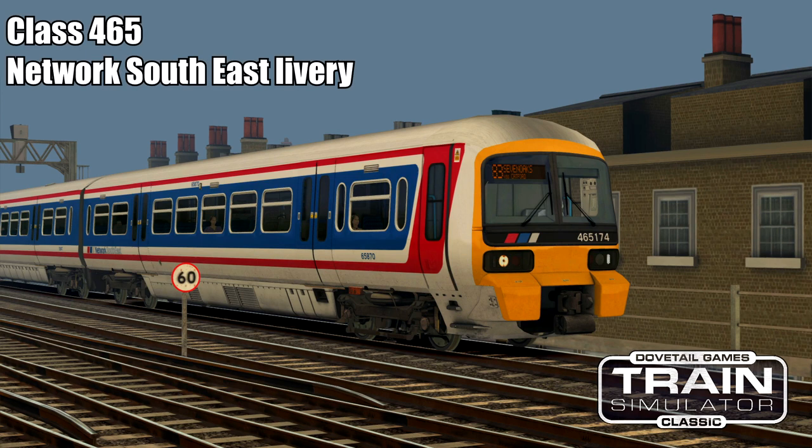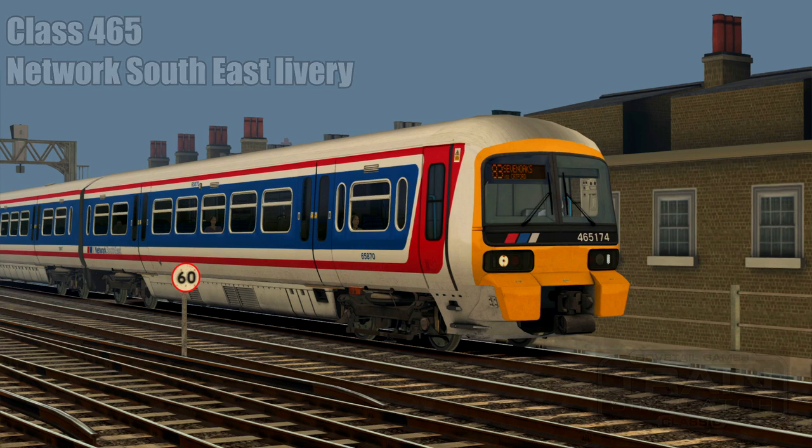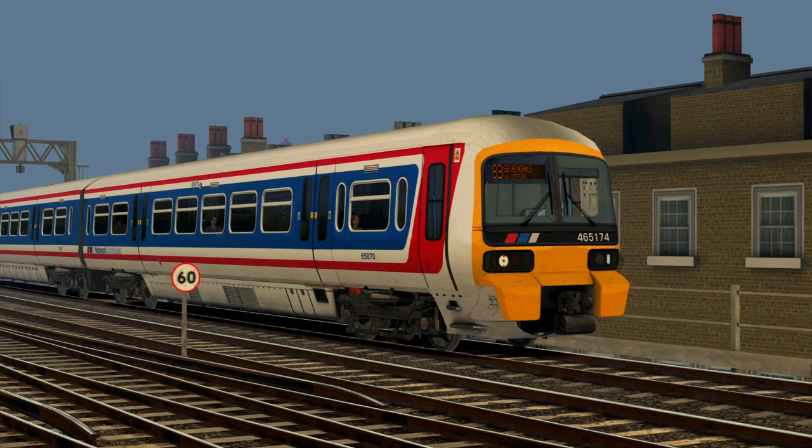Hello everybody, we are back in Train Sim Classic today, playing the Chatham Mainline in a Class 465 in Network South East livery. I am using the AP Armstrong Powerhouse enhancement for the 465, and it is looking very nice — the sounds are particularly good on this. The scenario we are doing is 2B49 Blackfares to Sevenoaks.